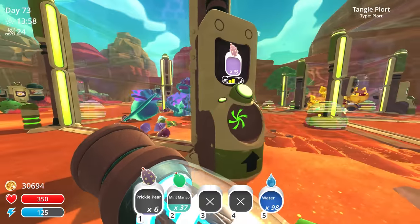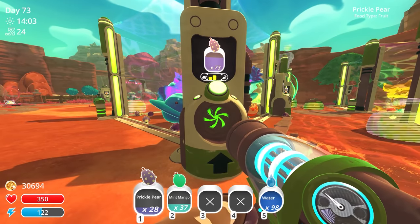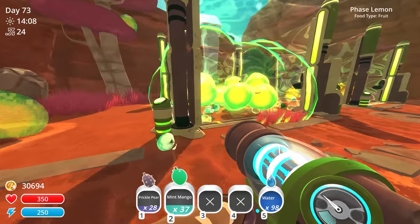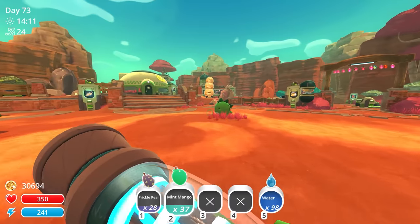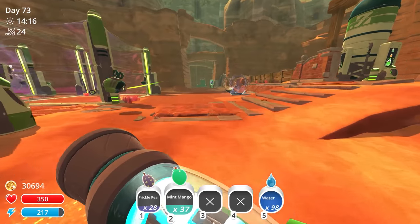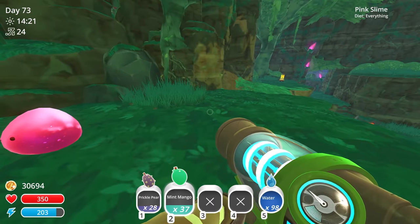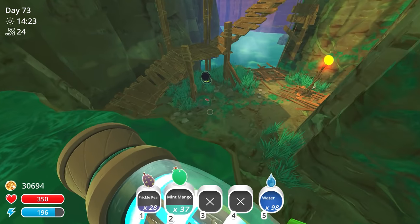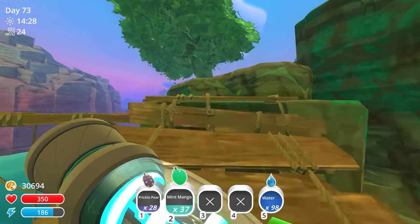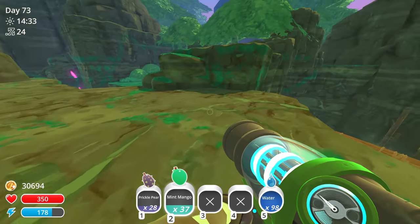I'll get the prickly pear since we know where the dervish one is, and we have a rough idea of where the honey one is. We should have enough with the mangoes and prickly pear and still have inventory space for whatever loot they drop. Let's go to the moss blanket and explore over there in case we come across any loot. I think we already opened that treasure pod — is there any other treasure pods over here though?